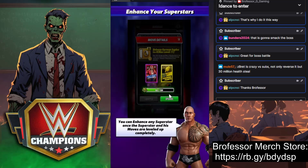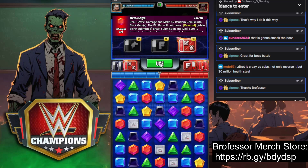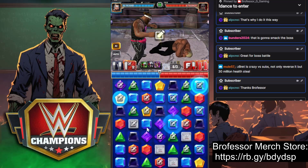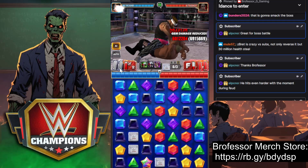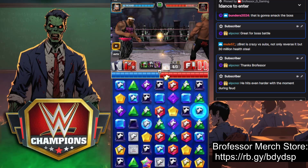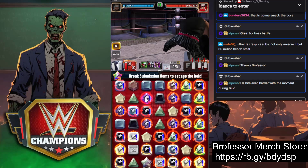This one has the ability to hit really hard — it just depends on how many sub gems your opponent leaves on the board. We're going to destroy all the black gems right there, fill up our other two moves. That was a nice cascade — that did six million off the top. We're going to do the multiplies and it will definitely hit harder during feuds with the moment. Gotta love moments.